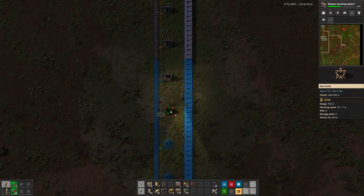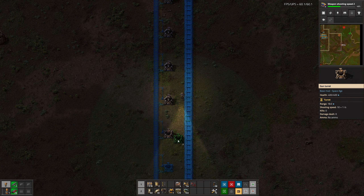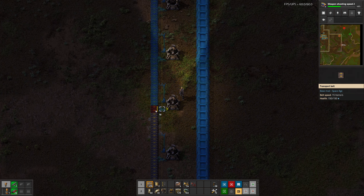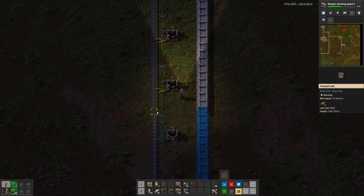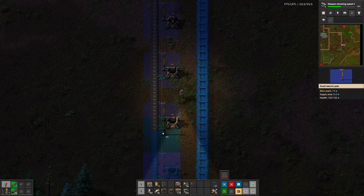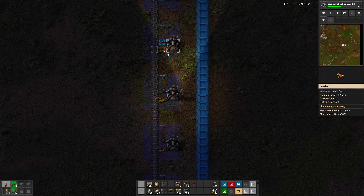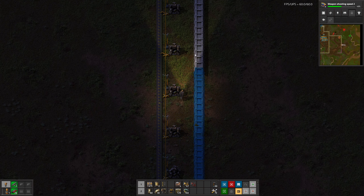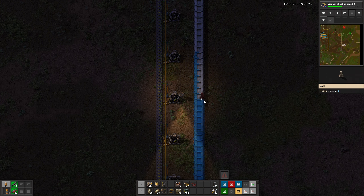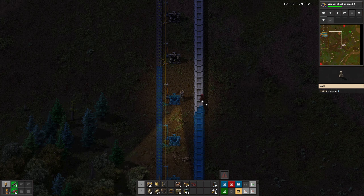Although I only have seven more turrets. There we go. That's fine, whatever, I'll just leave that power pole there. Okay. Well we're in full gear now — building these walls is going a lot faster now than it did before. Also because I have more resources, right? Perfect.